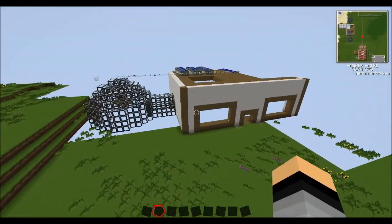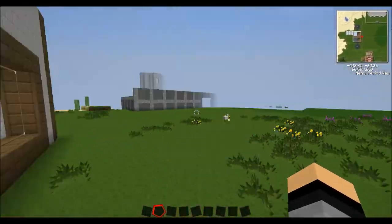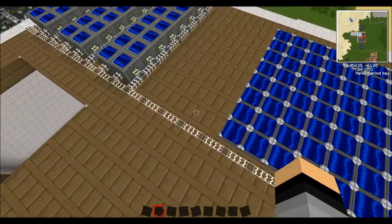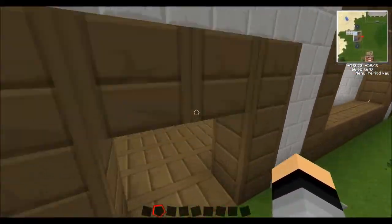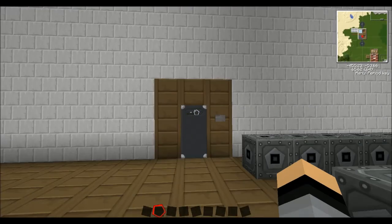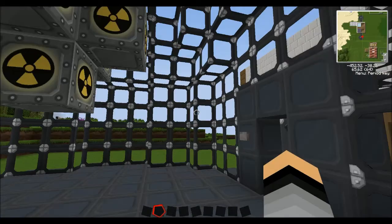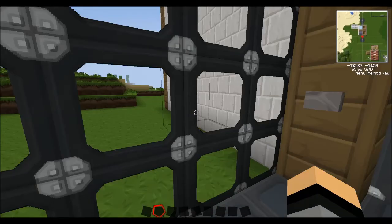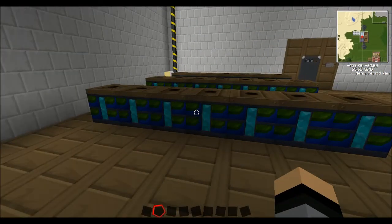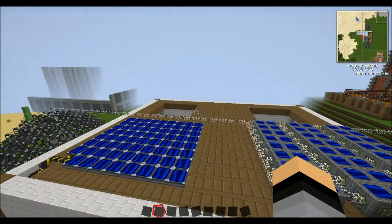Going to my power station — I have a large array upstairs of two different types of solar panels: the normal Industrial Craft solar panels and then the Buildcraft ones. They generate loads of power — I think every one of these MFSUs is full on power. And then I have behind these doors of reinforced stone and glass my nuclear reactors, which I'm eventually going to fill. That'll make me a lot more power when I link this power station up with the rest of the city. I have other solar panels upstairs giving half the power, and the other half is these thermopiles here. And I have another nuclear reactor there.